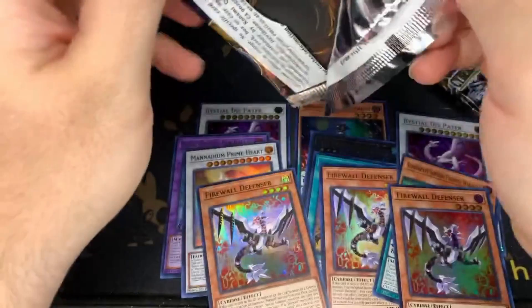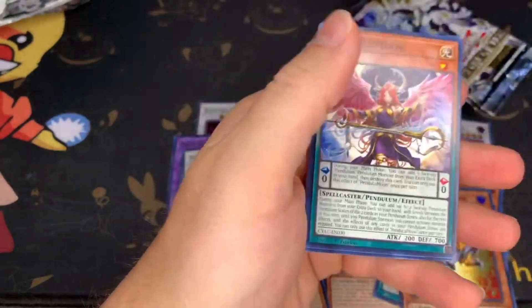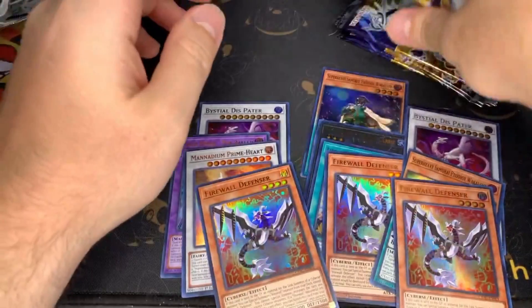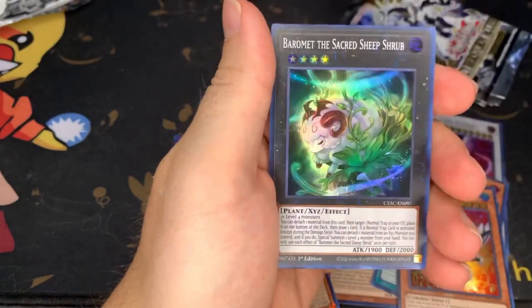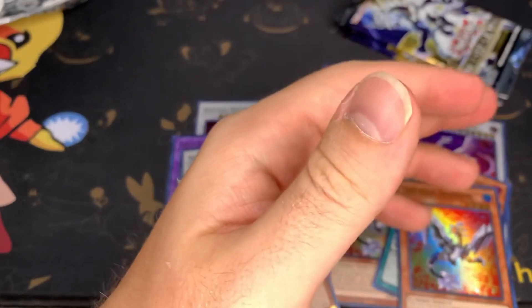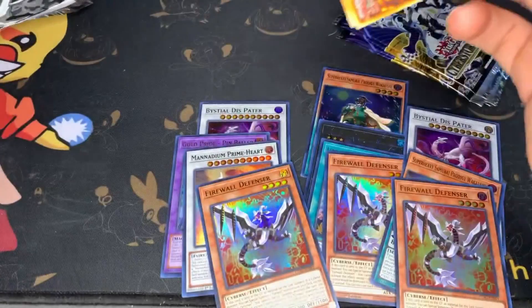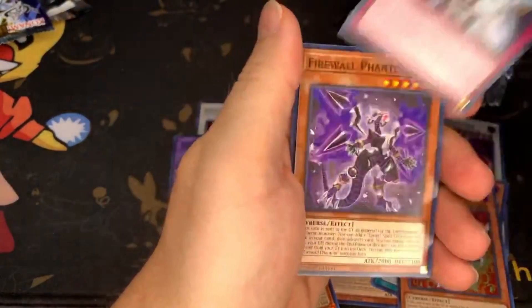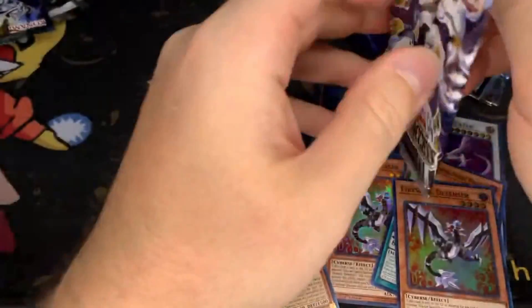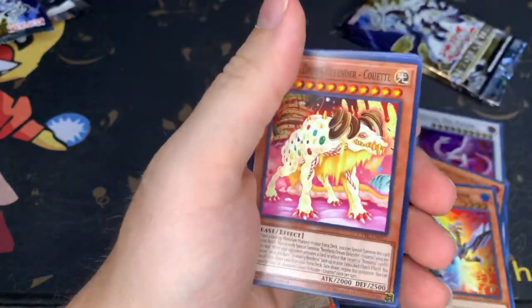This is definitely one of those videos where it's like, do I post it, do I not post it? I think it's decent enough — we'll see. We're getting some good ultra rare pulls so that maybe ends up making it worth it. We got three Firewall Defensors. We got Mystic Mine, Pot of Prosperity. The ultra pulls are solid, but there are no secrets, which is unfortunate. That just means they're stacked up somewhere else.